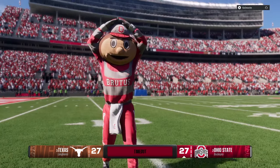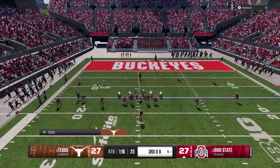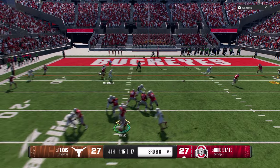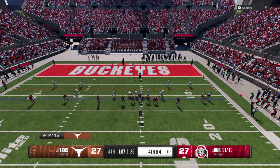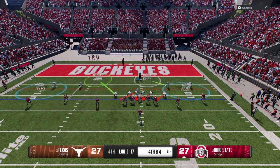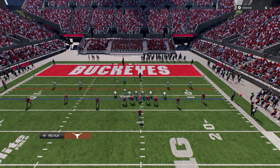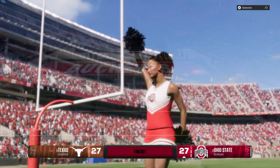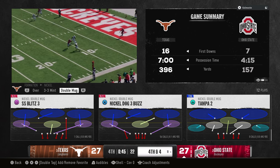He throws right into a hard flat - that's what we wanted him to do, but we weren't able to get the stop. He's throwing into hard flats literally every single play. Now we're in an interesting spot and need to get a stop. I'm going to switch stick off, he'll take his three - we're going to get the ball back for the offense. It's unfortunate but he threw at hard flats every single play.